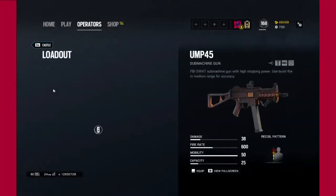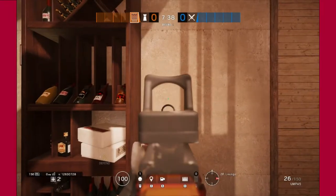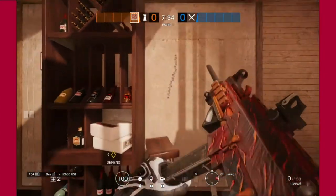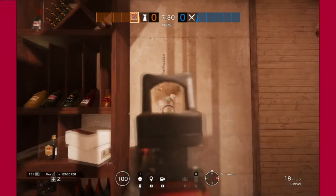Now talking about his loadout, he has access to a UMP-45, which is a really good submachine gun. It has really, really low recoil — probably the best recoil in the whole game, like there's no recoil — but it shoots kind of slowly. The fire rate is kind of slow, so you gotta hit those shots or else people can almost walk through your bullets if they're fast enough, like a 3-speed.